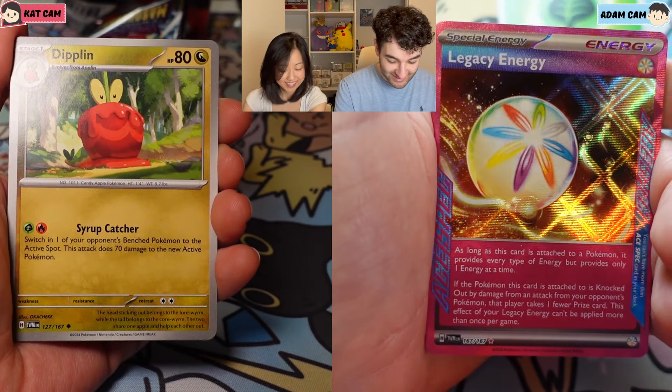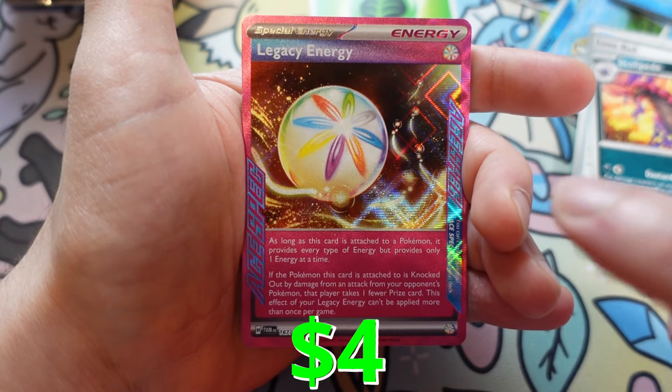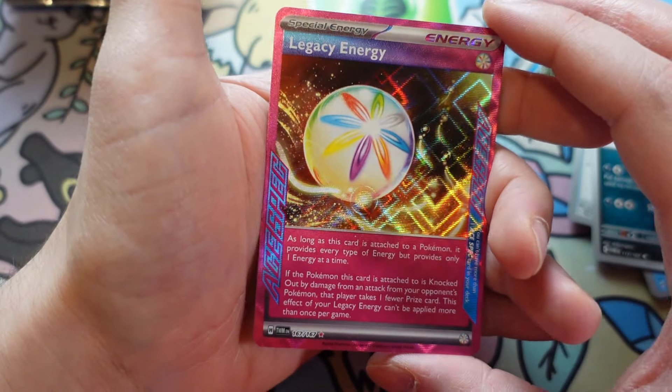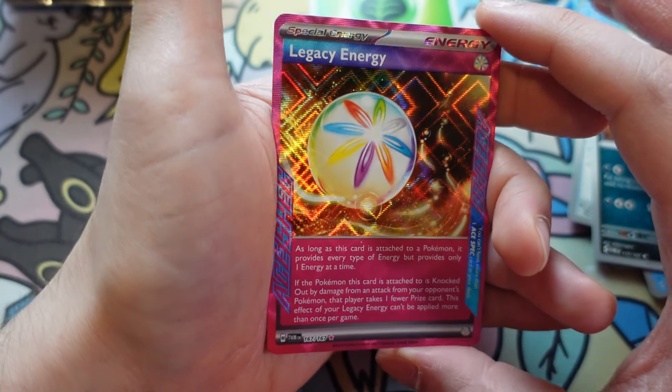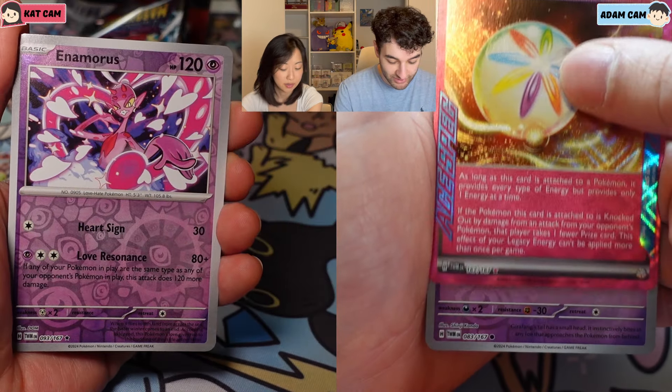Hey, Pikachingus! Today we are opening up the new Twilight Masquerade booster box. Each booster box comes with 36 packs, which means we're each opening 18 packs side by side to see who can get the better pulls. Let us know in the comments down below who you think will pull their chase first, and don't forget to hit that like and subscribe button.